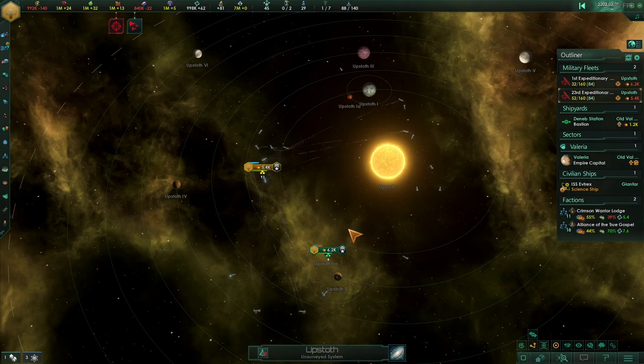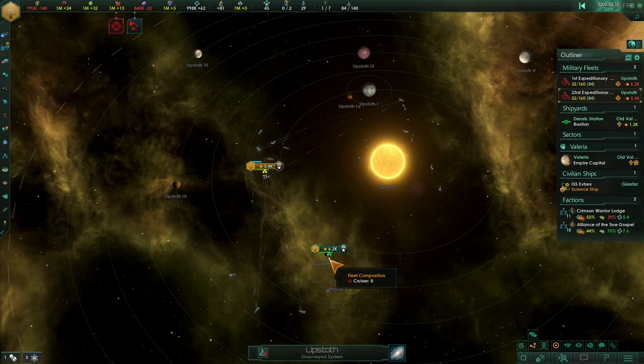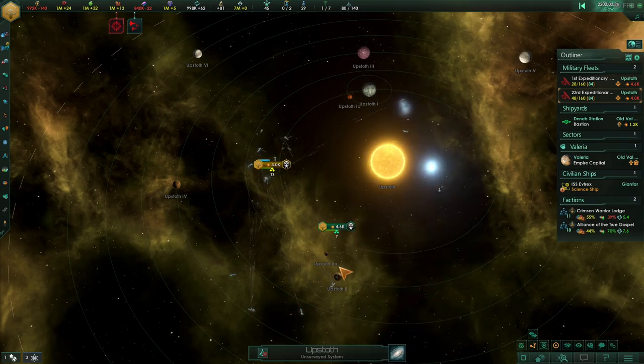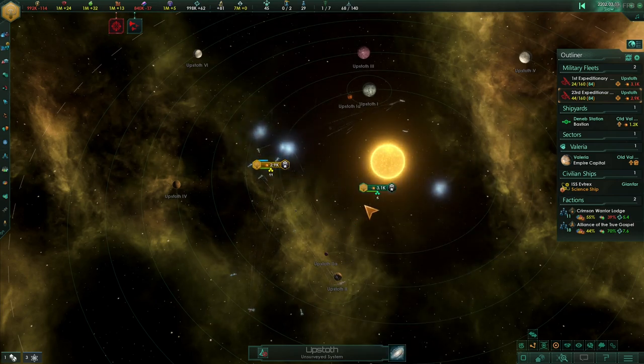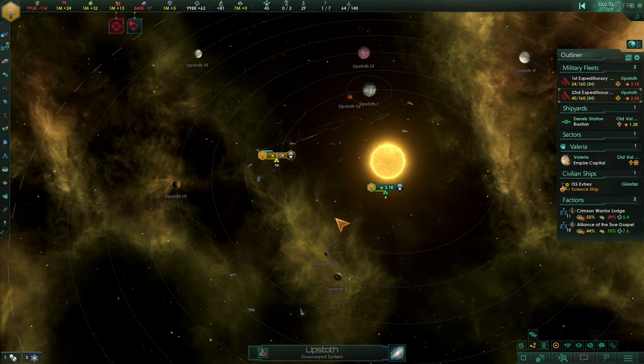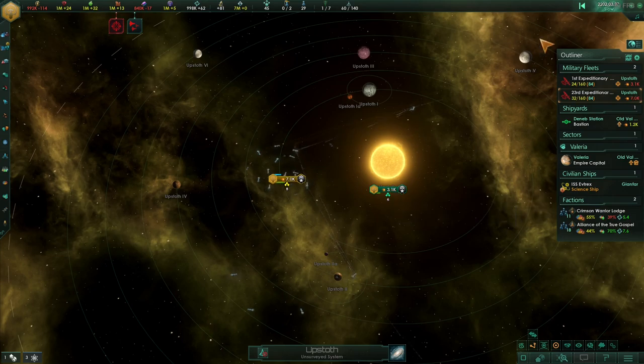They might just win it unless we can have a good torpedo shot in. 6.2 ships coming up for the next torpedo barrage — four each. 3.1, 2.9... this is the closest battle I've seen, ship versus ship. Yes, I've got more missiles! This is retreated — very, very close battle.